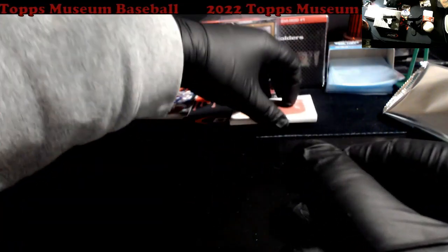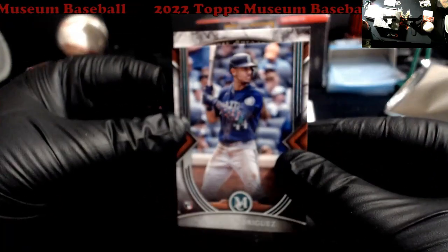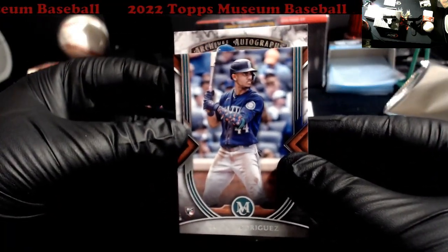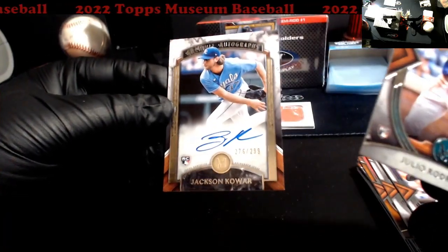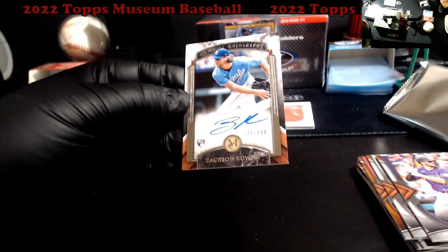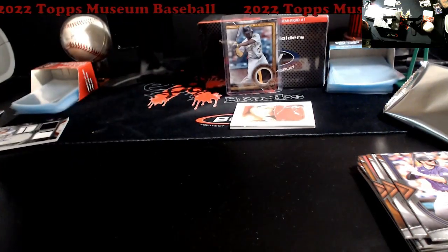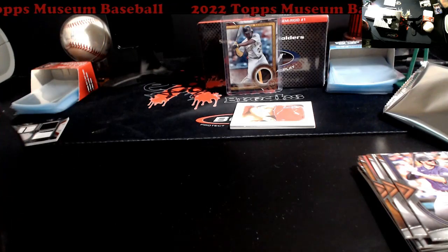I think we got three relics. Okay, well that's different — let's go this one first. This is our... okay, Royals come on — Bobby Witt, Bobby Witt, Bobby Witt! Kowar. Okay, Julio is going to go on my side here. I don't even know if Witt is in this; I was just trying to get something going.